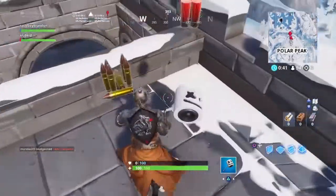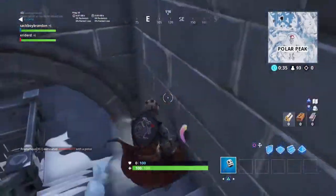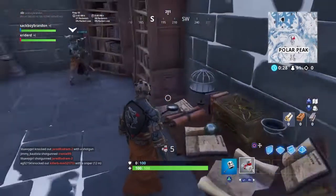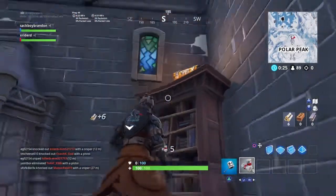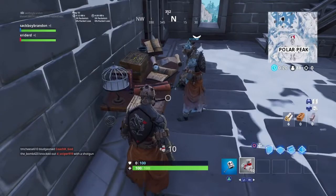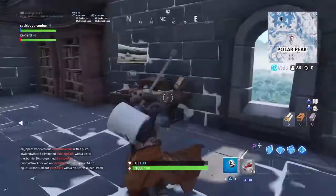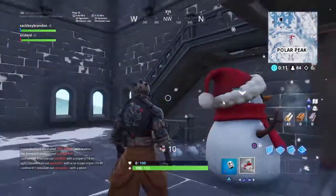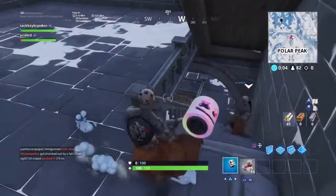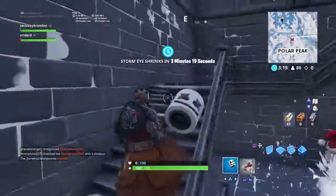Take some ammo, walk through here, jump down, then jump down some more — and this is where you get your key, but first you have to get the chance. The key is right here. There you go guys, that was a simple one-minute guide. I'm ending the video before it gets too crazy — peace out.